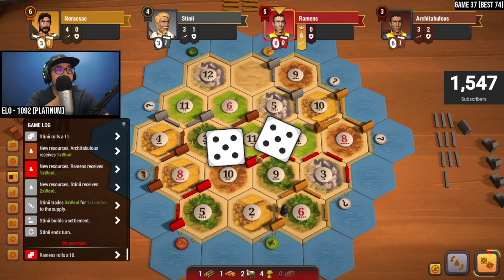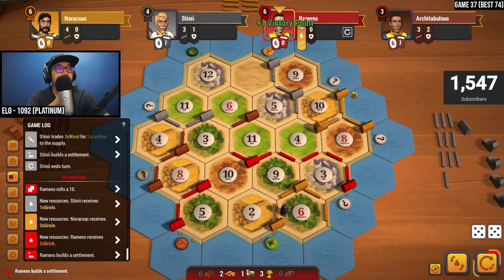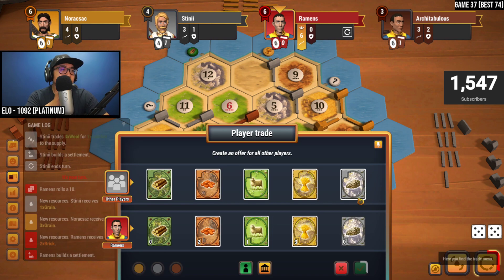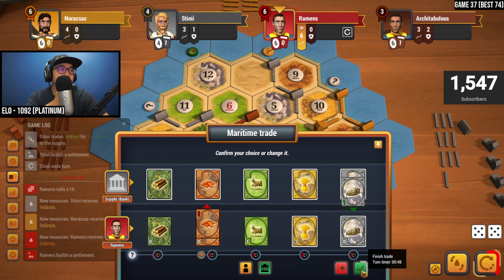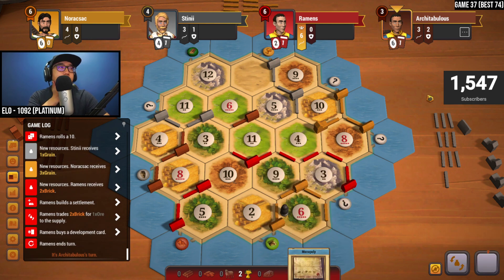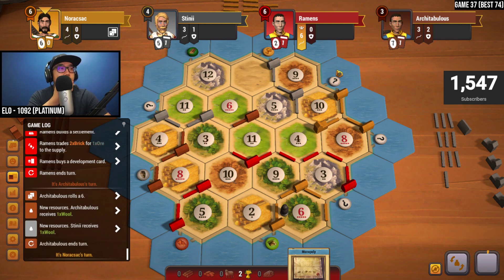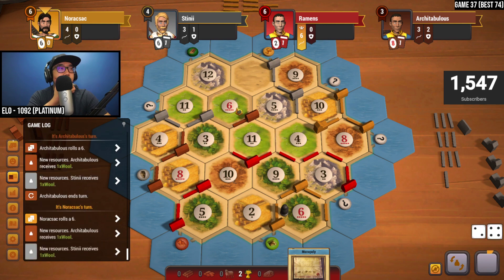Ten — we're getting double brick, nice. Let's get our settlement out here and do a three-for-one trade. We also have a two-for-one trade available. Yellow — are they connected? No, they don't have a chance at longest road unless they connect to themselves. Let's buy a dev card — hopefully a year of plenty or monopoly. Nice. Maybe people get a lot of brick here soon and then we could steal it. Six — sheep going out. Sheep isn't going to be a huge help to us.